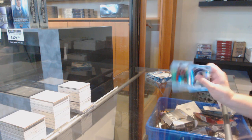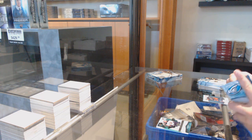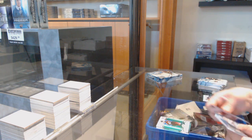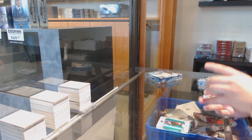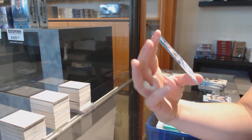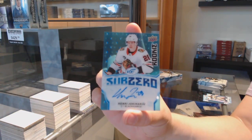We've got a green base for Carolina of Dougie Hamilton and a $9.99 rookie of Josh Mahura. Green of Nico Rantanen, a Rookie Relic Jumbo jersey number 199 of Sam Steele. And a Sub-Zero Blue Rookie Auto for the Chicago Blackhawks, Henry Jokiharju.